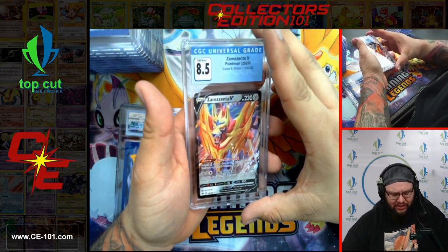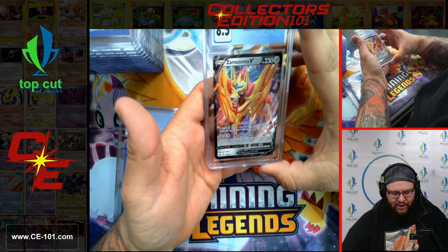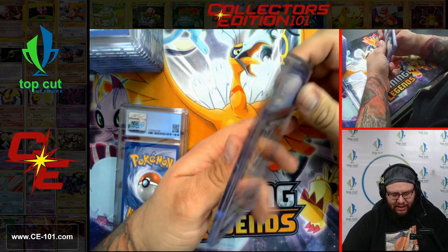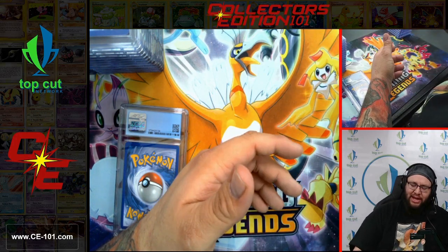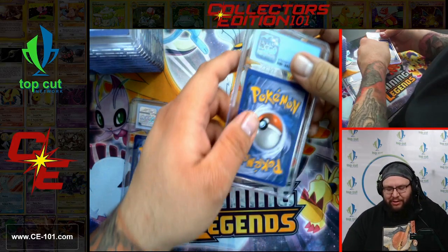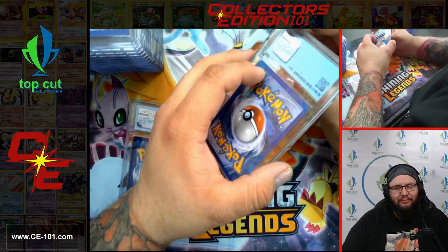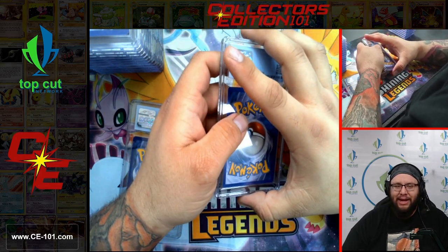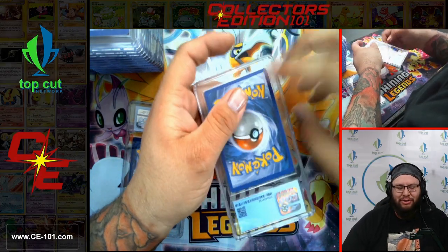Zamazenta V from Sword and Shield, comes in at 8.5. Very, very nice card. I believe this is our first viewing of Zamazenta from the Sword and Shield base set. I wasn't actively playing during the Sword and Shield era, so I didn't get a chance to see the VMAXes and use them. But maybe once we get back to events, I'll get out there again and see if I can brew up some sort of new Eeveelution build.